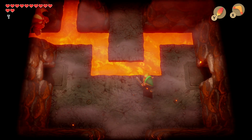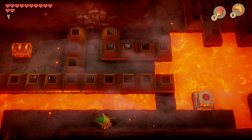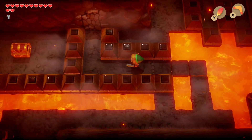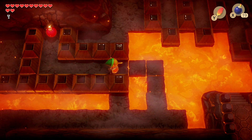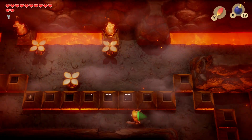Now head back to the beginning and we're going to head forward. Here we're going to use the moving steps again — create an L shape and go to the left. Now we're going to bomb down this wall. Follow your way through and take another left.